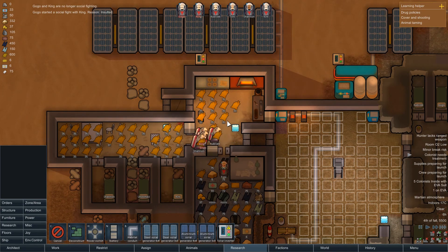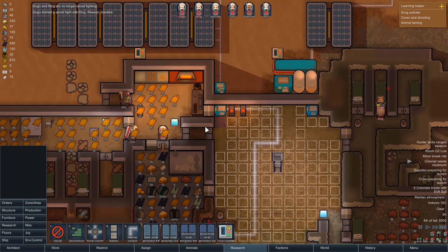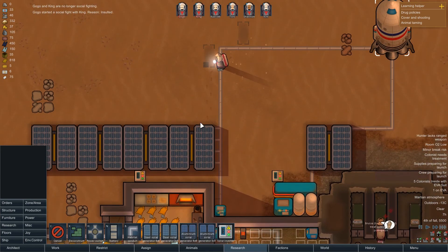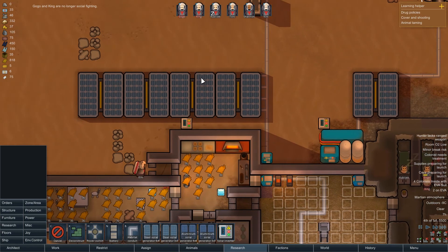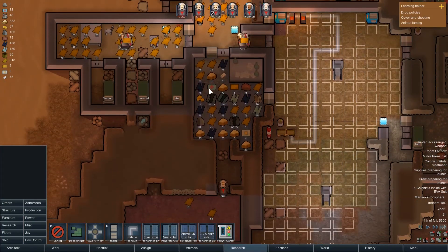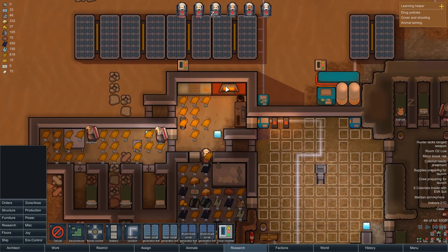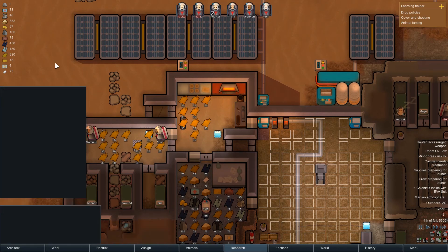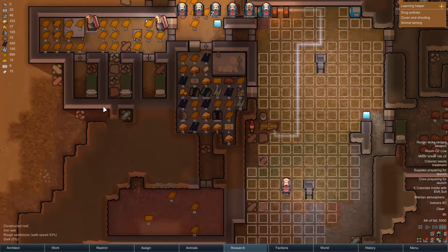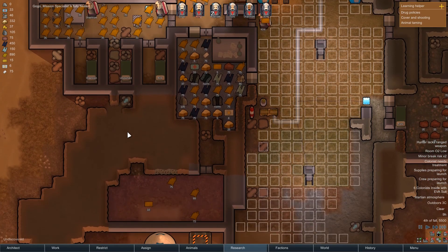The colonists are fighting - it's like UFC in space! Hopefully the batteries are going to stock up a little bit and give me some juice. Let's unsuspend that so we've always got steel being made if we've got someone spare to do it. Plenty of stuff getting hauled.